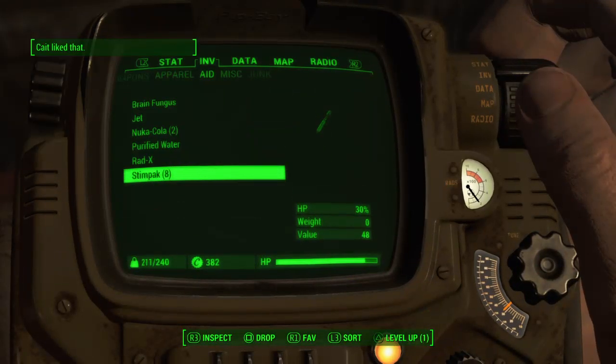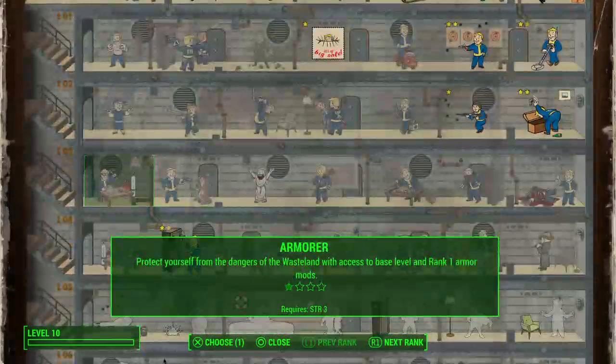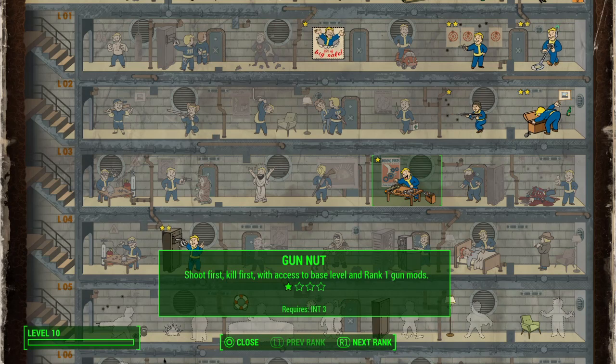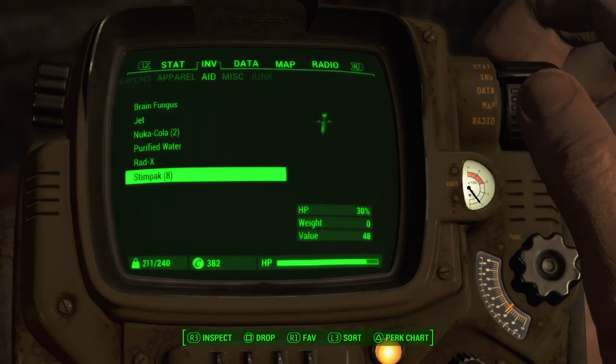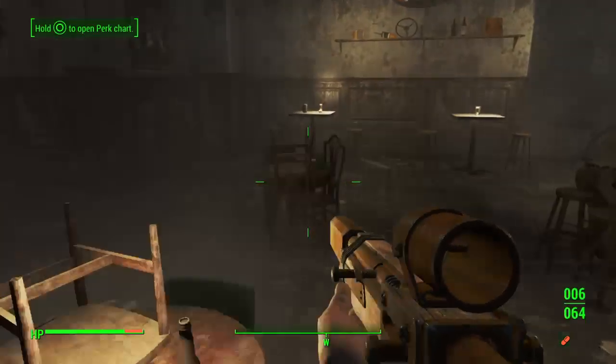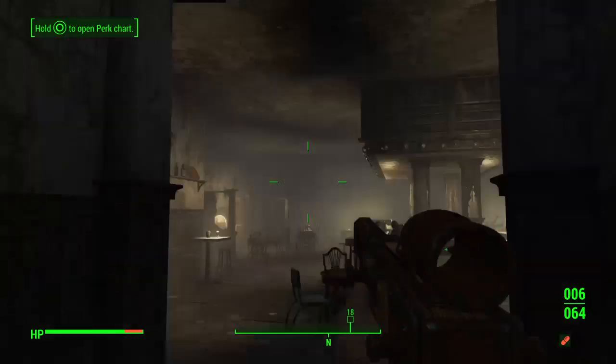Now that I'm level two, I'm going to check — get a Gun Nut perk. I can have access to a mod through weapon modifications.